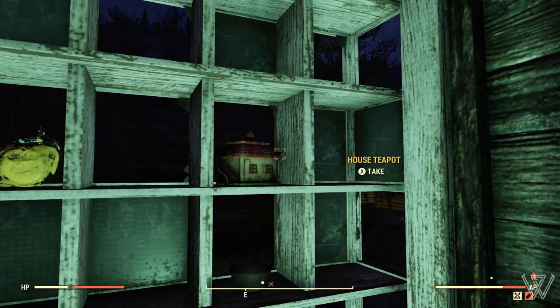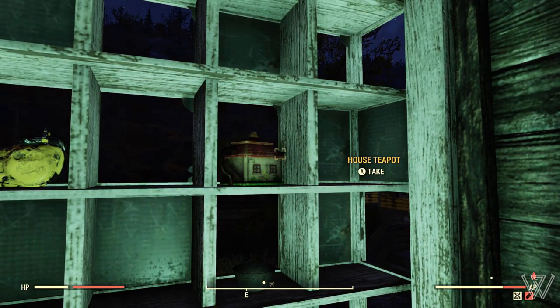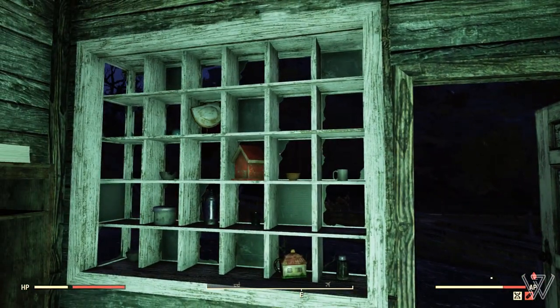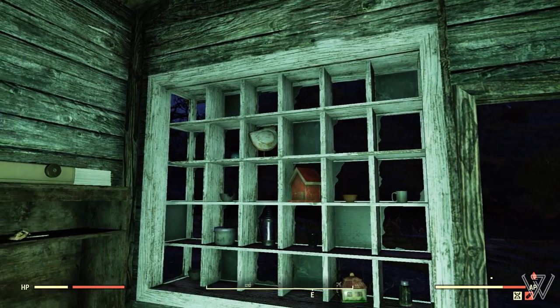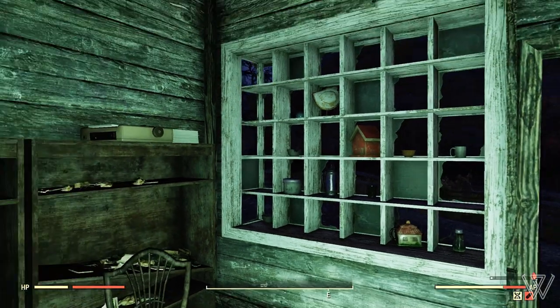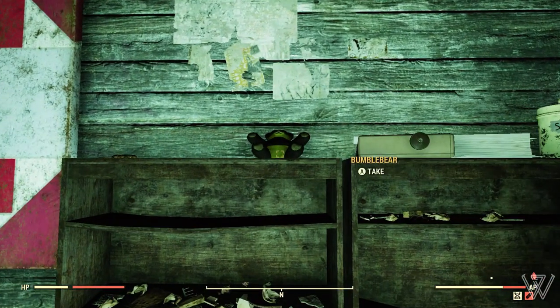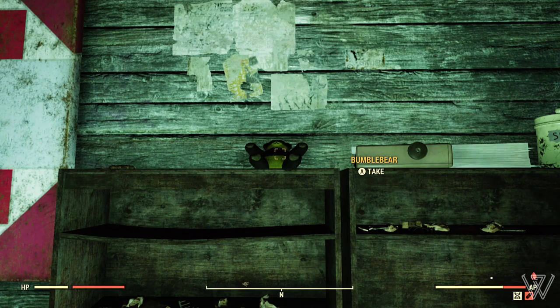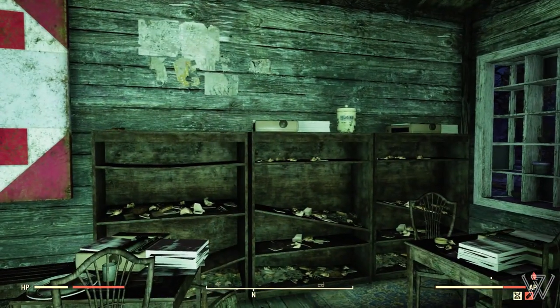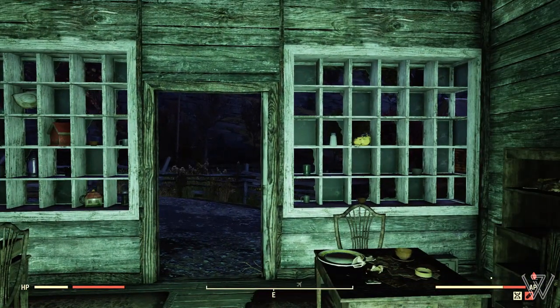We've also got these house teapots — I do see these a bit more often, but they're still pretty cool and unique looking. If you head over to the other side, you can also pick up another bird decoration, another beer stein, and another teapot. Also, if you look on the shelf, there's a chance for a little bear to spawn — I got the Bumble Bear. So you're not only getting cool items, you're also getting a bear to add to your bear collection.